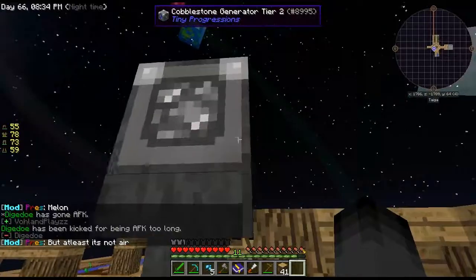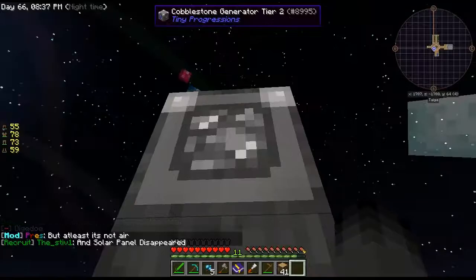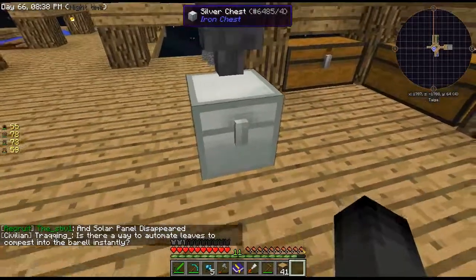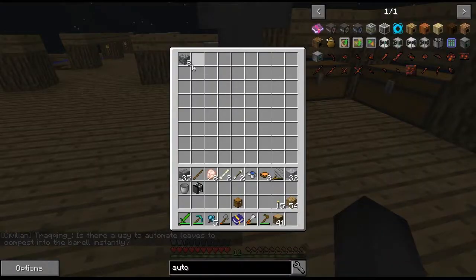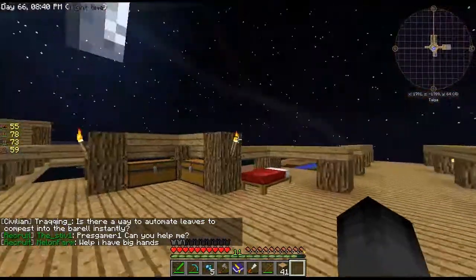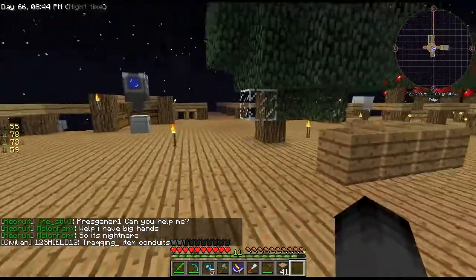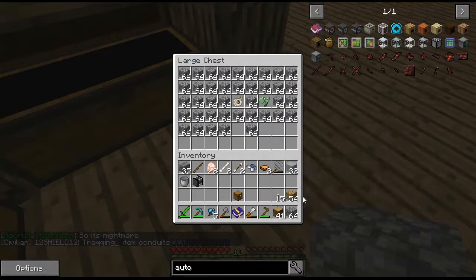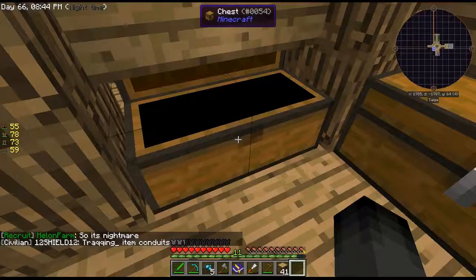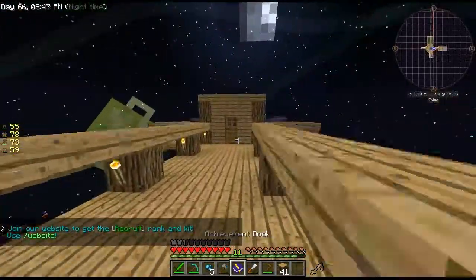So off camera I got this tier two cobblestone generator. I just surrounded the one we made last episode in iron, and it's making cobblestone every 10 ticks or something like that. I've been able to get a lot of cobblestone — check that out.